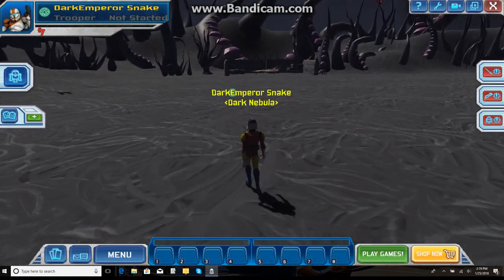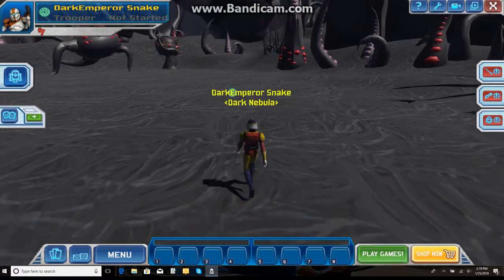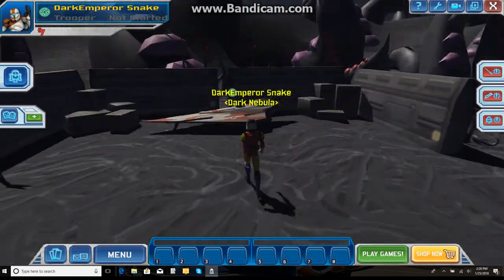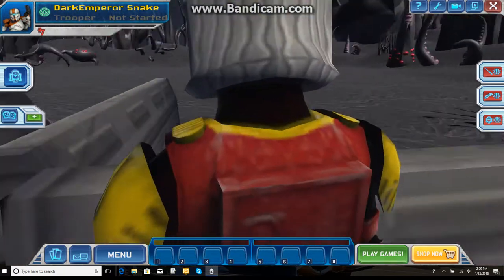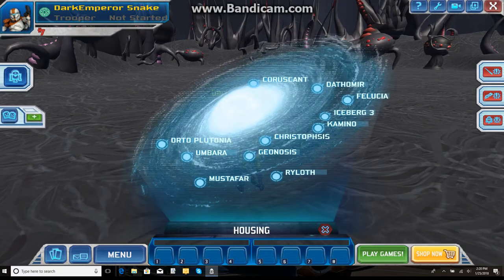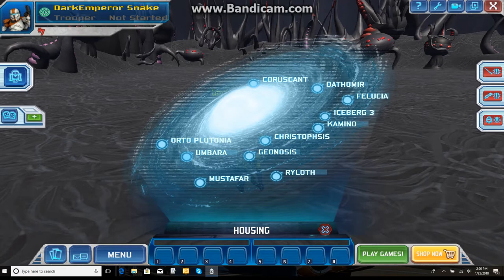I came back to Umbara after some time and rebuilt the Bizarre Sith Town, but a lot better. Unfortunately, I don't have any screenshots of what it originally looked like, but I do still have screenshots of the remastered Bizarre Sith Town. There are actually two lots to discover on Umbara, and I want to keep one a secret — the Sith Academy lot, which was my number one favorite. We will definitely explore that in just a minute, but for now we're going to move on to Orto Plentua.